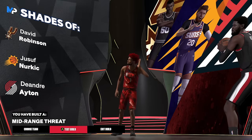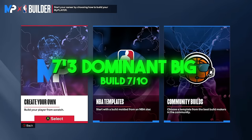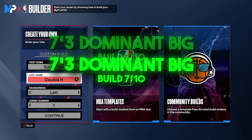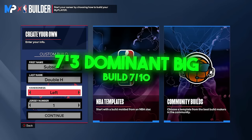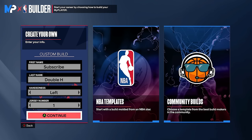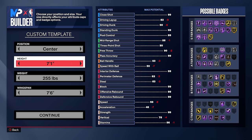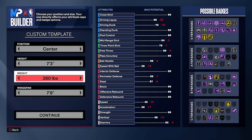Build number seven — another center build. We have a taller center build here, then I'll show a shorter center build for more of a threes and twos scenario. This one will be especially dominant in rec with randoms. You have to go center again since power forward doesn't reach this height — we're going 7'3. I already explained why you don't need high strength on tall centers, same applies here: 99 strength on a 7'3 is wasting attributes.